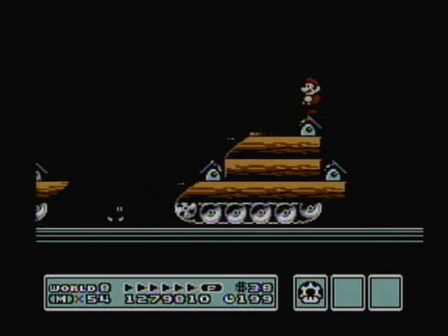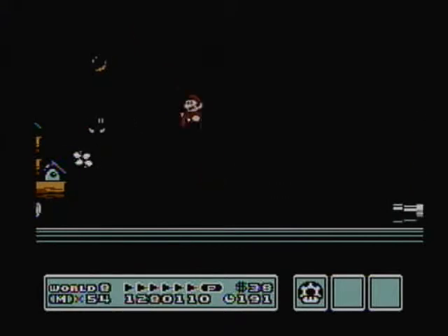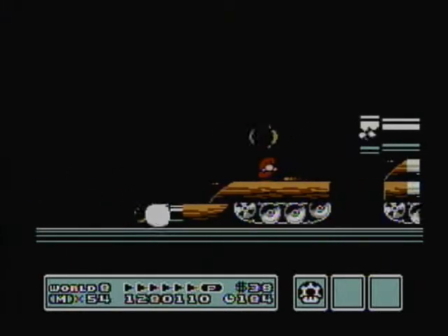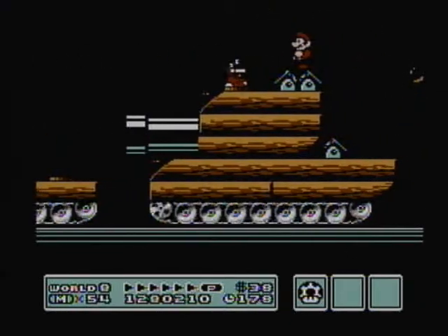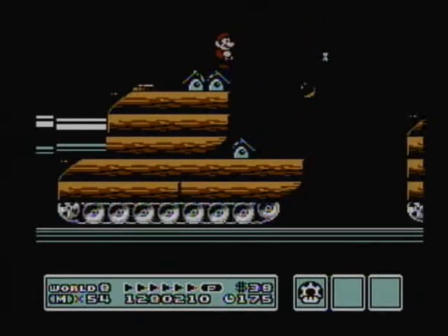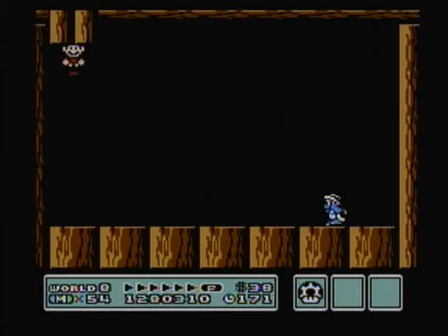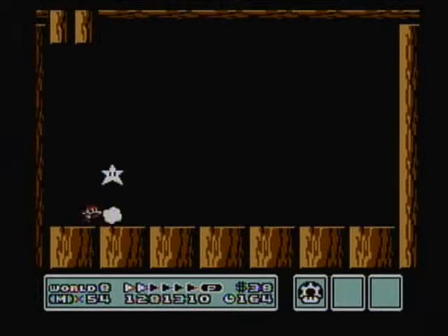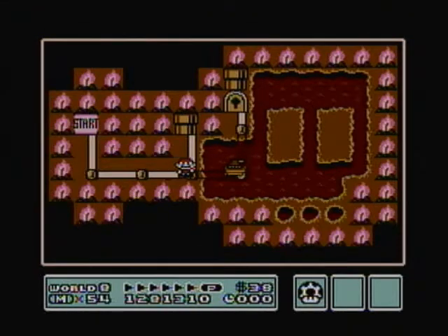Alrighty, we're still making some good progress here. This is around where I died. Yeah, here comes the big one — here comes the boom. That turned out a lot better. And into the pipe. We've got a Starman for our troubles there. And that's the first section of Dark World over.